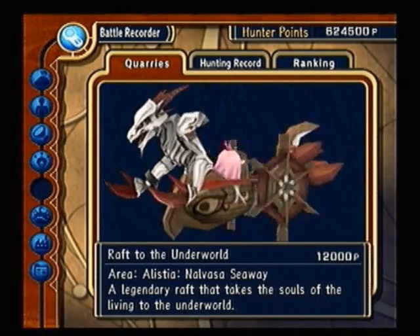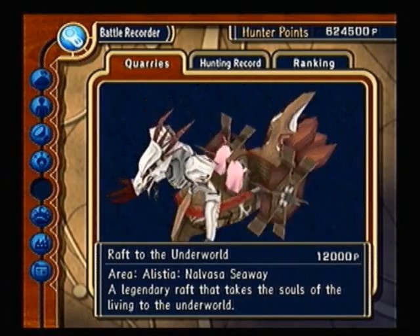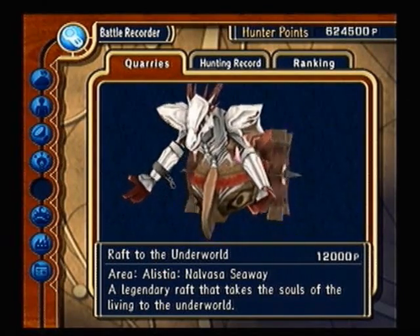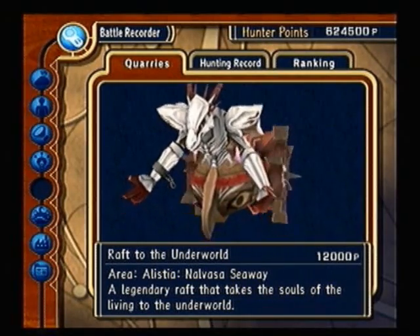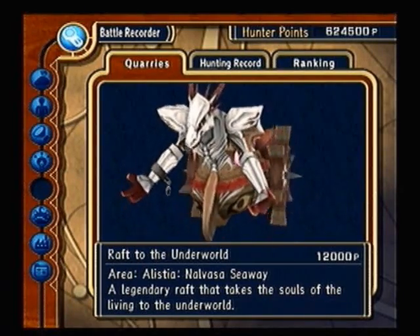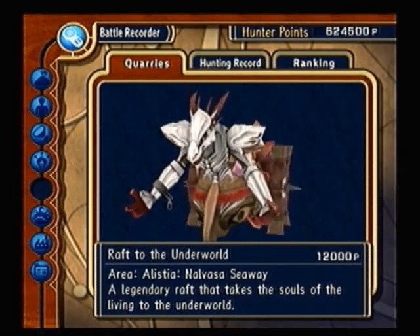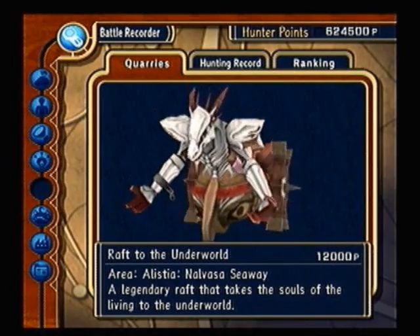The last one — Wrath to the Underworld — which is really interesting, especially those cute little things on his back. This is found near the crashed ship on Alistilia. You need a dark music box to get him to appear. He's not that difficult, really. He's immune to any attacks from behind, by the way. Illusionary Sword — use your abilities and attack him. He's not that difficult.